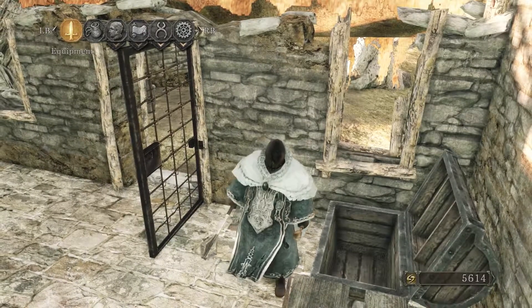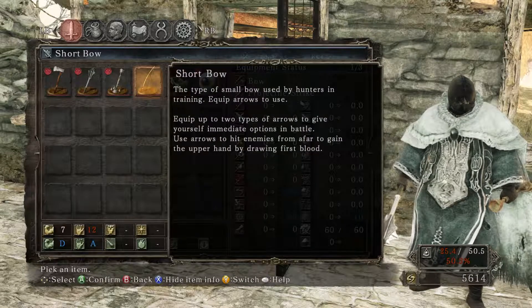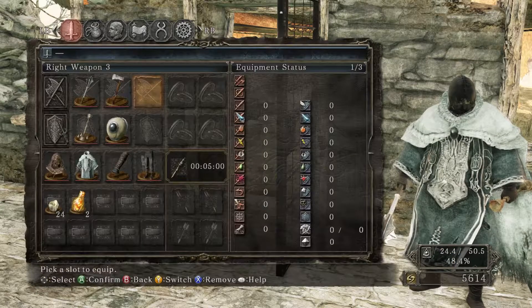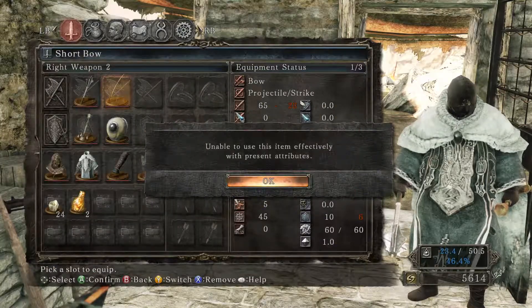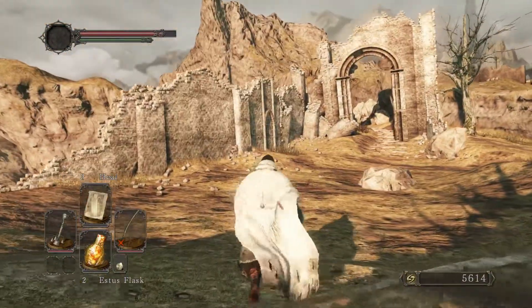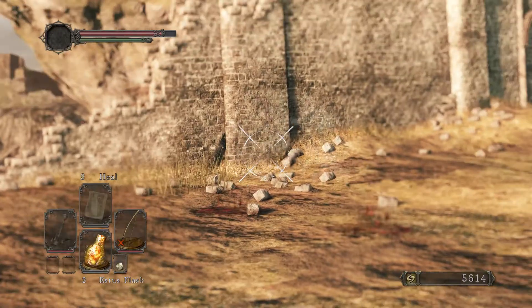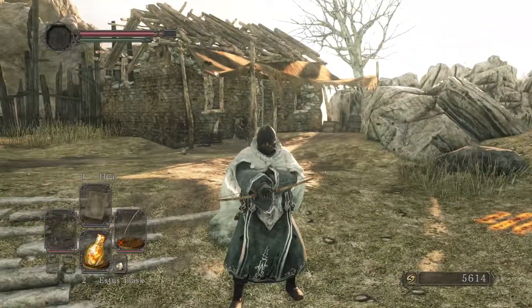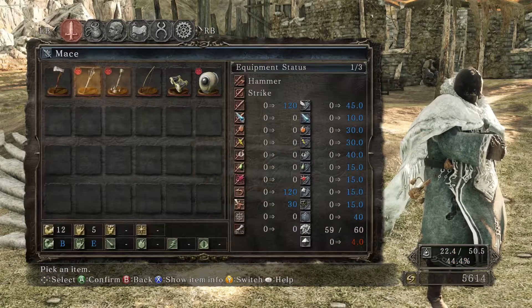What did we get? A shortbow! The shortbow requires 12 dexterity — a type of small bow used by hunters in training. You can equip up to two types of arrows to give yourself immediate options in battle, and use arrows to hit enemies from afar. We could equip a bow for long range, but we just don't have enough strength to use it. We'll keep it around in case we need it to pull enemies to us.